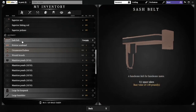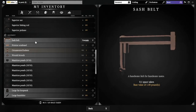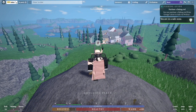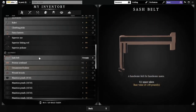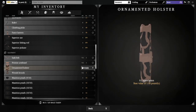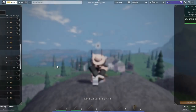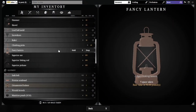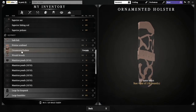Now we're getting into clothing items. Sash belts give 15 inventory space — they're Ducat items. If you can't afford that, you can go to the leatherworking station or the anvil and make a regular belt that also gives 15 space. Pristine armband is another Ducat exclusive. Ornamented holster is another Ducat exclusive, although holsters in general give 5 inventory space — I recommend making a holster at a leatherworking station at apprentice or adept level.